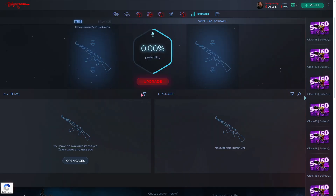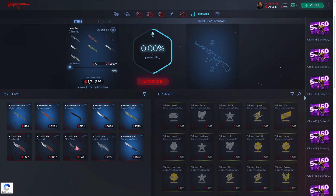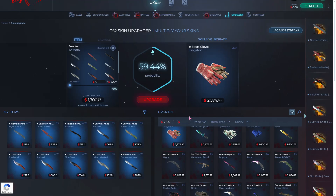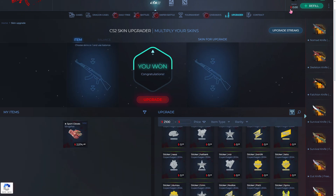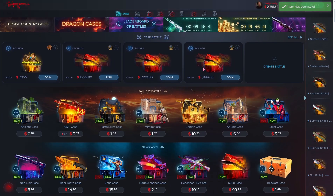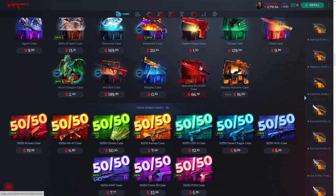Let's go to upgrades and add all these items. Oh my gosh, come on — okay, we got a hit! It's really simple. Let's sell this item for 2500, and let's open the knife case again.